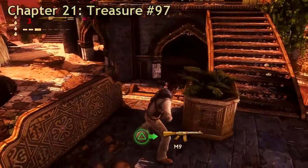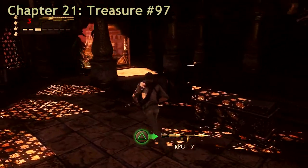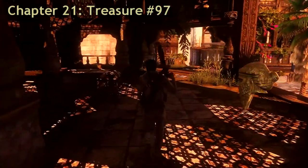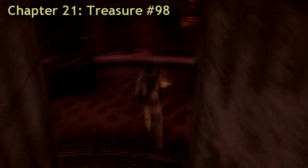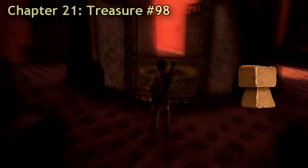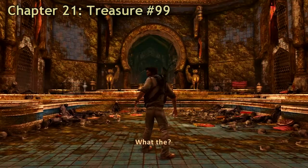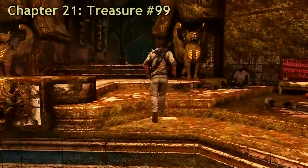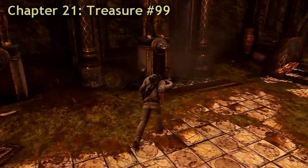After you kill those flaming heads, you find treasure 97 over here by the stairs. Pick it up before going down the elevator. After going down the elevator you'll have to chase Talbot, and after that you start back next to the elevator — everything will be blurry — then you can pick up the treasure. Treasure 99 is after you encounter yourself or something in this water. The water is gone — just keep going and on the left side there will be a treasure.